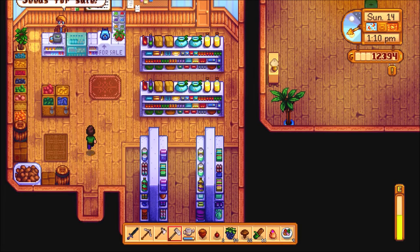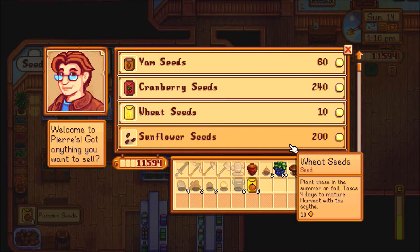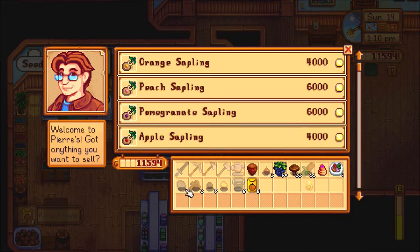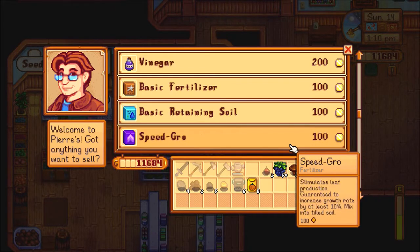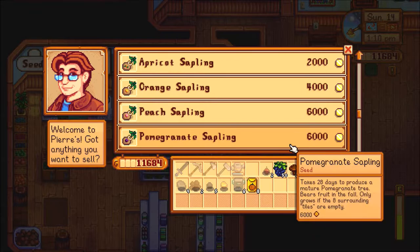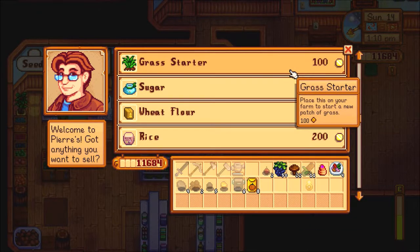Hey Pierre, seeds for sale — good, because that's what I'm here for. I need eight. There we go, and I'll sell you this hazelnut too. Ninety — not bad. I don't need trees yet, at least not those trees.